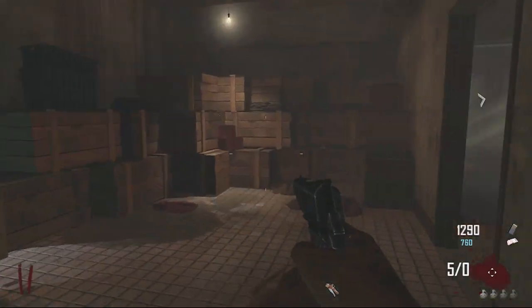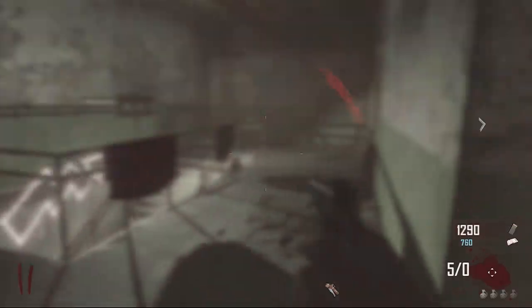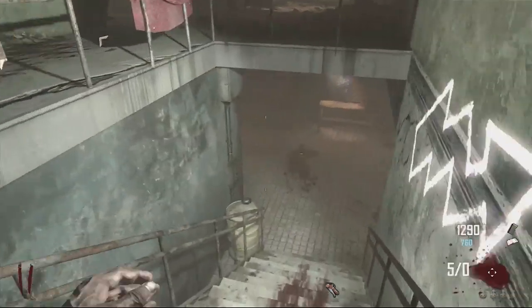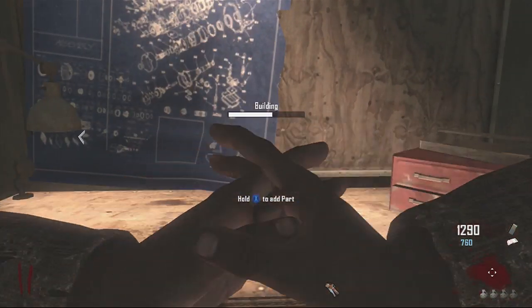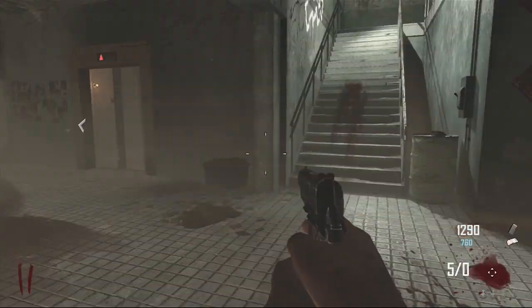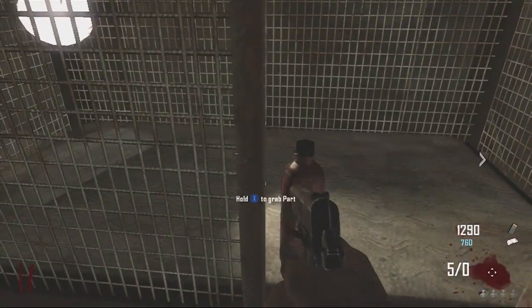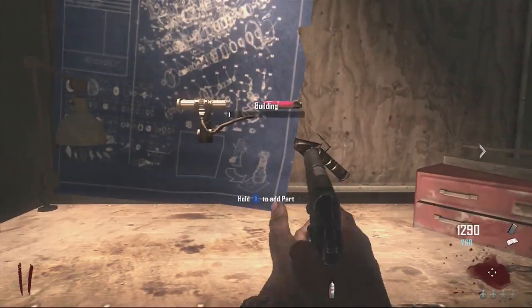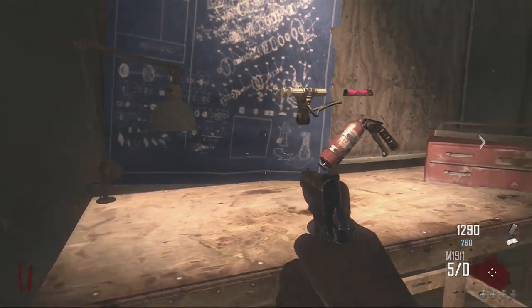I call it the power room workbench guide — the power building workbench guide. There are four parts altogether, and the fire extinguisher piece that I found on the table up in the power room — there should still be probably two or three pieces remaining in this room where the workbench is.